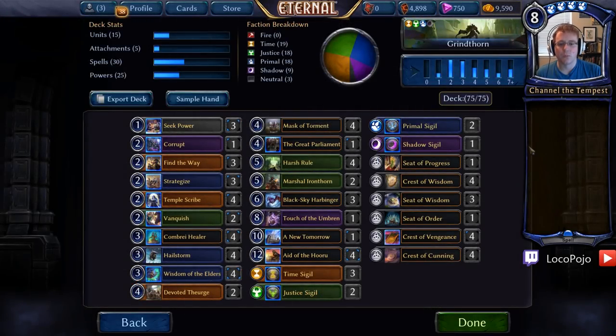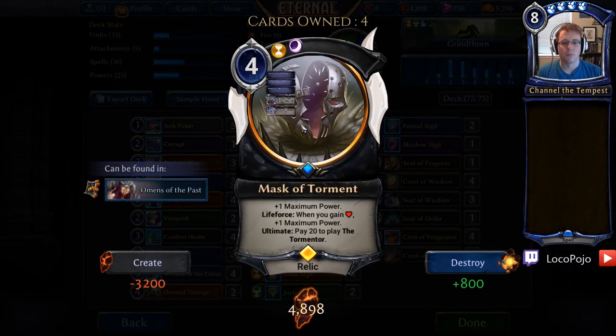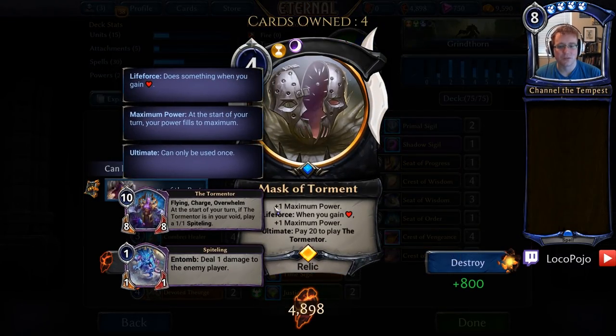In order to ramp to that, we're operating on two strategies. The first is only two Martial Ironthorn — play an additional copy of a power every time that we play a power, and pay 15 to kill all enemy units. The second is Mask of Torment: four cost, plus one maximum power whenever you gain health, and pay 20 to play your 8-8 giant tormentor with all the cool abilities in late game control. This card provides the finisher for the list and is the most common method of providing lethal for the deck.